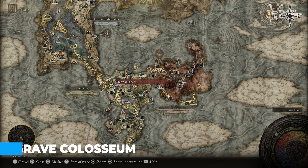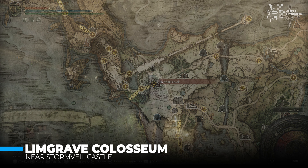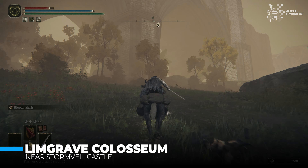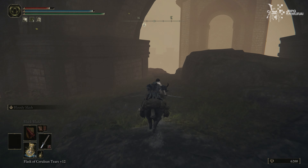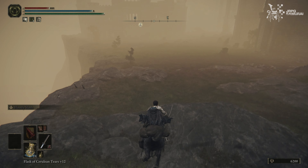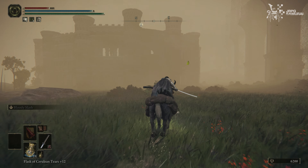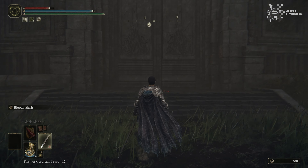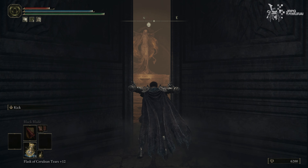Starting from the easiest one to find is the Limgrave Coliseum. In Limgrave, start from the Stormhill Shack site of grace and you can head straight to Divine Tower Bridge. Right underneath the bridge, head east until you access the lower areas by traversing the slopes here. The arena should be visible by now and as soon as you find the gate, open it — and Bob's your uncle. Easy, right?